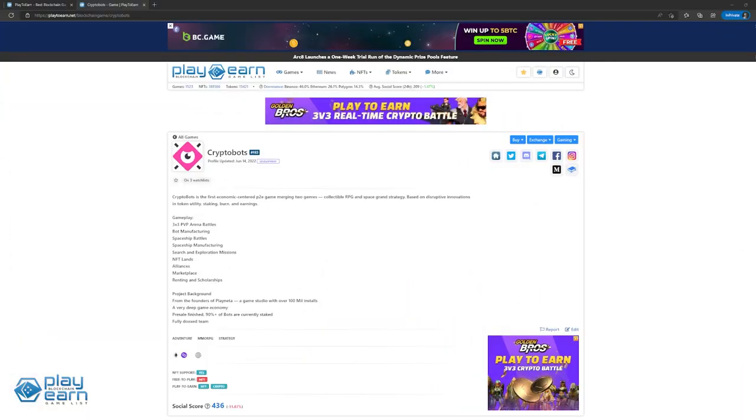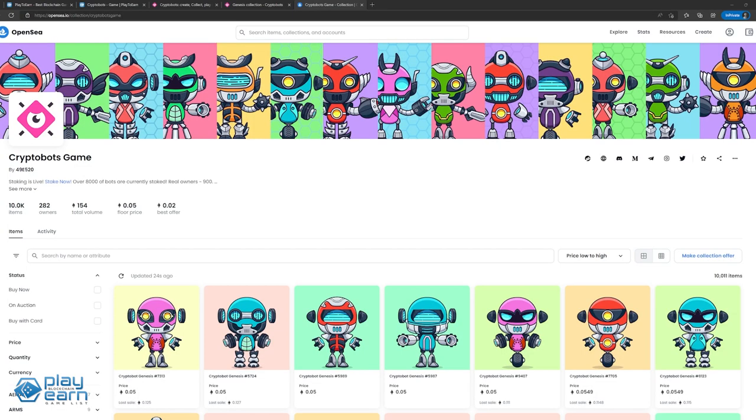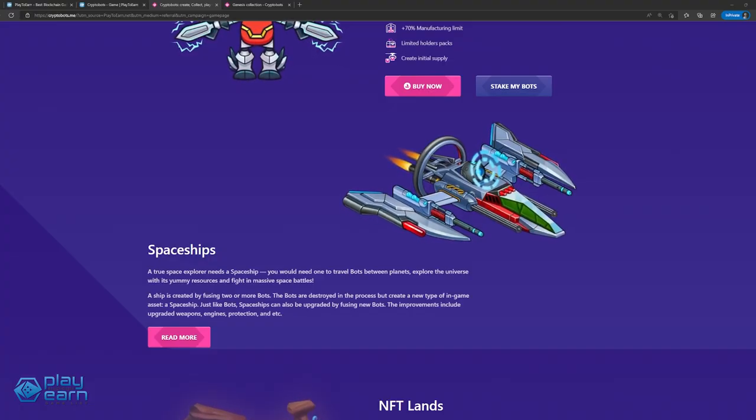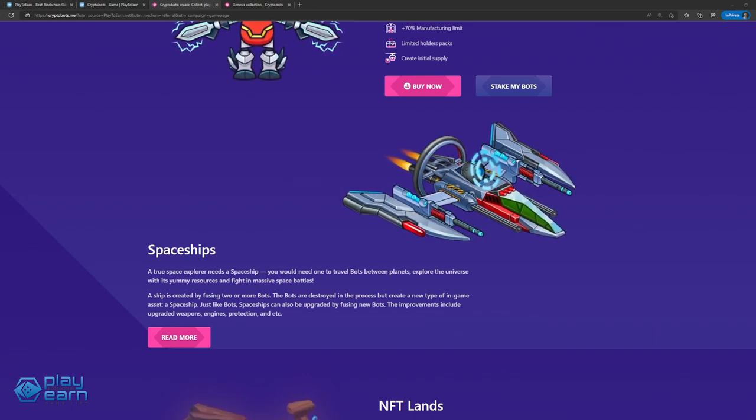The next game on our list is Cryptobots. Cryptobots is an economy-centered play-to-earn game merging two genres: collectible RPG and space grand strategy. Players use their bots and spaceship NFTs to participate in PvP arena battles and explore space for a chance to earn rewards. The Genesis Bots are a collection of 10,000 NFTs and will spread genes for all upcoming Cryptobots generations. Owning one grants benefits such as early access, faster manufacturing speed, higher manufacturing limit, limited holder packs, and the ability to create initial supply. Spaceships are the second kind of NFT; players need one to travel their bots between planets, explore the universe, and fight in space battles. Ships are created by fusing two or more bots, which are destroyed in the process. Spaceships can also be upgraded by fusing new bots and improving weapons, engines, and protection.